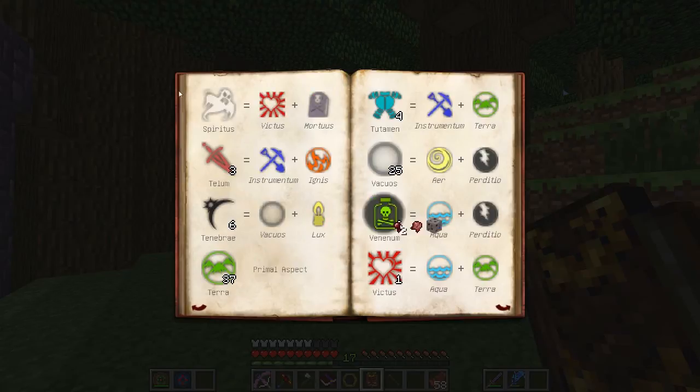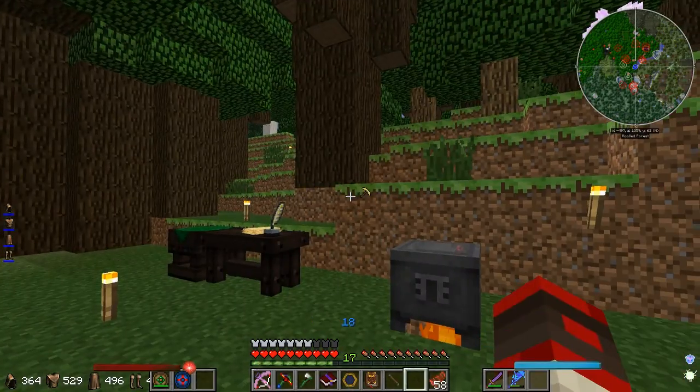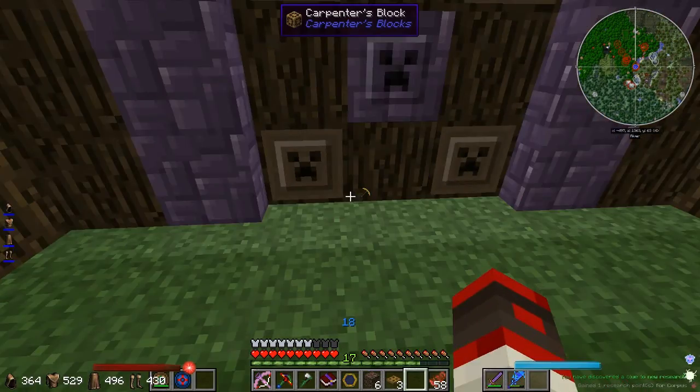Spiritus — we got Soul Sand in. And we got trapdoor. Look — we get Modus from trapdoors! We gotta make another trapdoor, don't we?